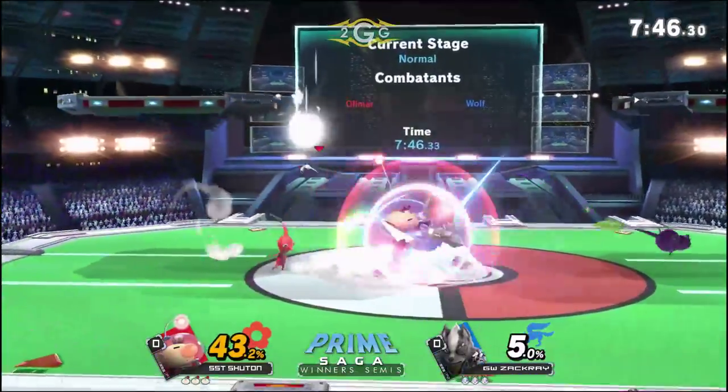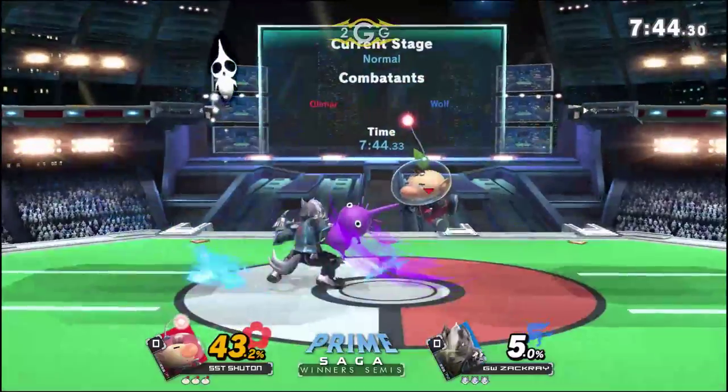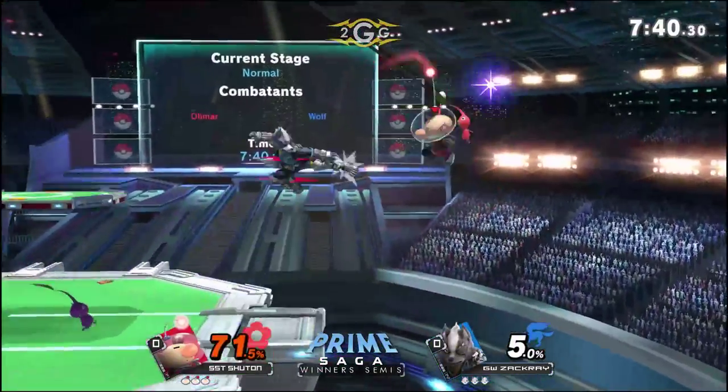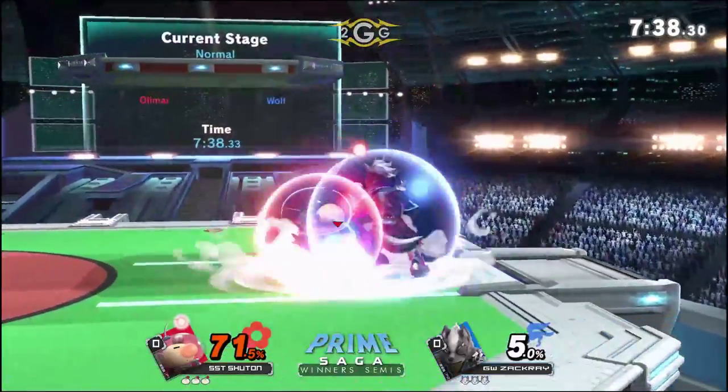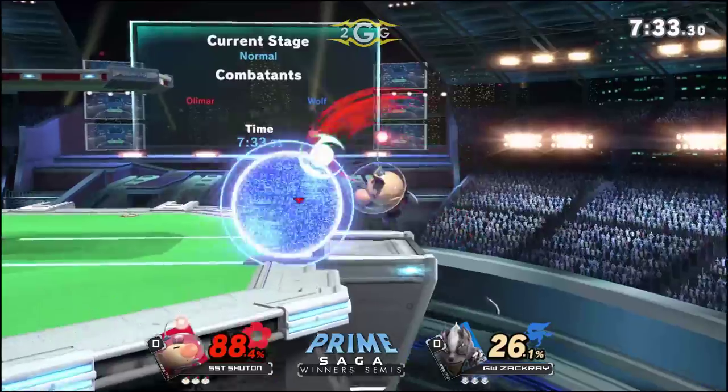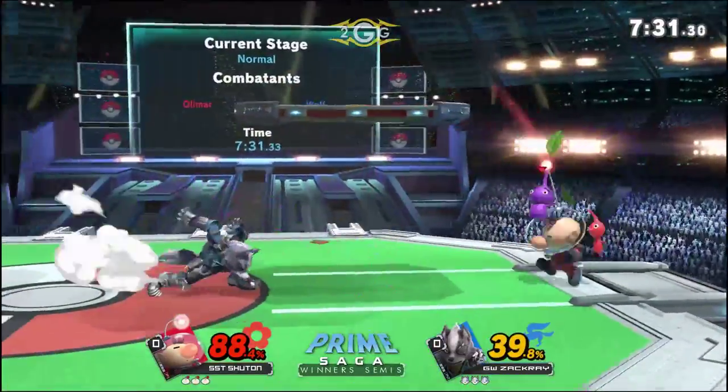Already Zakkai's starting off with a quick 43% — that up smash scoop hitbox is so wide. Zakkai did lose to DeBuzz at Chances, but other than that I think he's amazing in this matchup. Wolf is just a really strong character to use against Olimar.